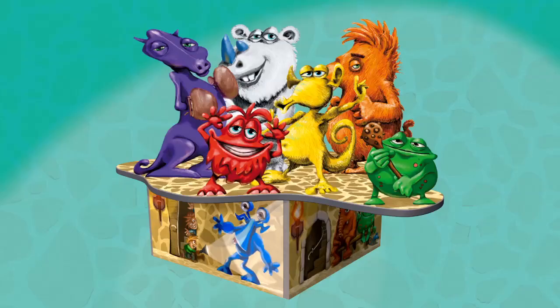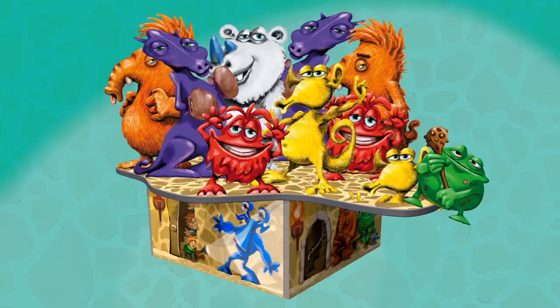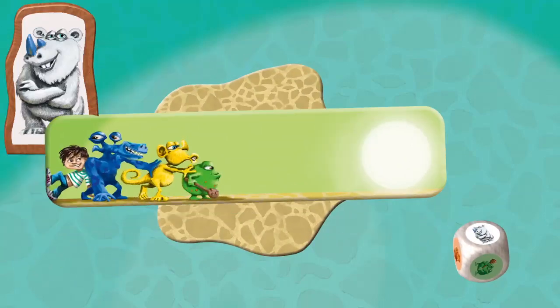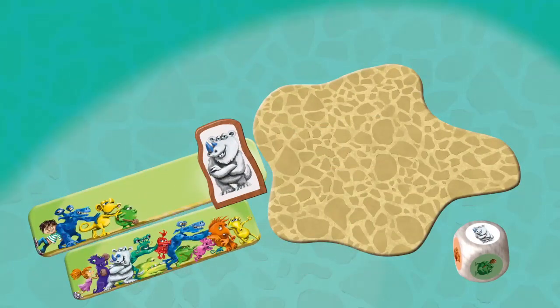Monsters have been let loose in the arena. It's getting crowded on the platform and the monsters keep on coming. Roll a die to see what monster you must add to the arena. Place the monster on the larger of the two cardboard monster pushers. You can't use your hands to push a monster into the arena.